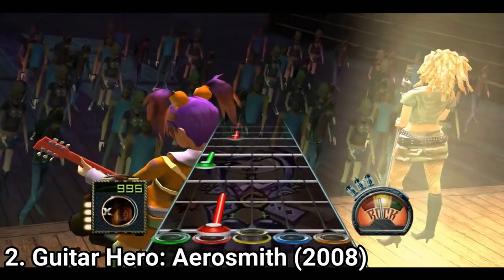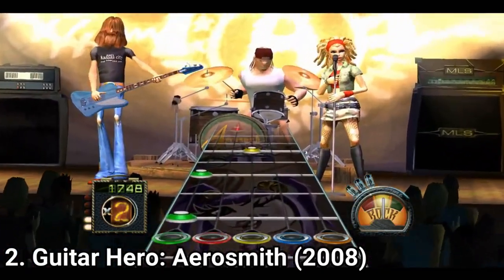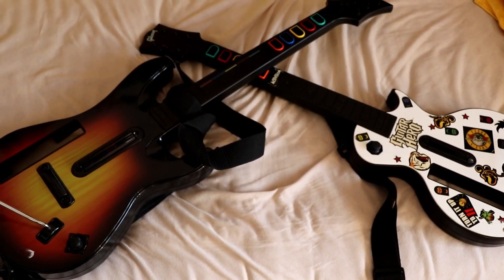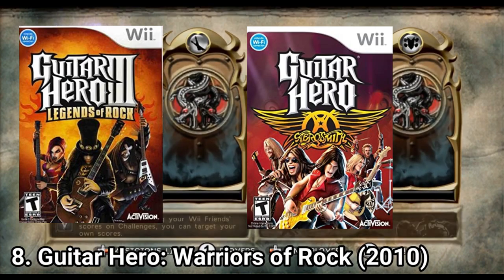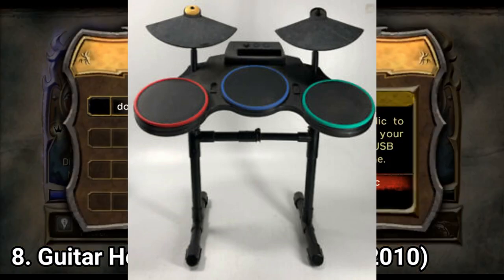For a more arranged list than what you saw in the video, look in this video's description. Also, if you have 2 guitars, you can play co-op multiplayer — one plays the guitar and the other player plays the bass. Also, aside from Guitar Hero 3 and Guitar Hero Aerosmith, you can get Wii Drums and a microphone and play full band with your friends.